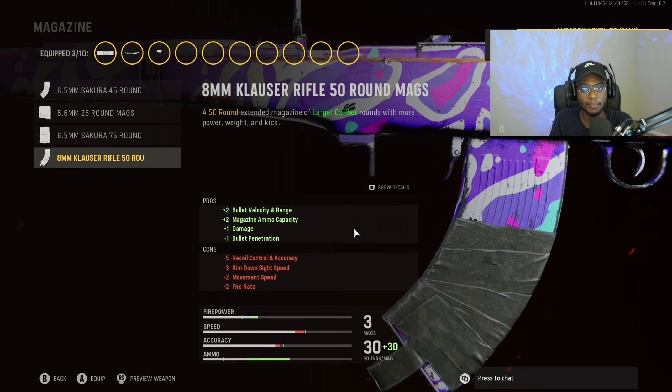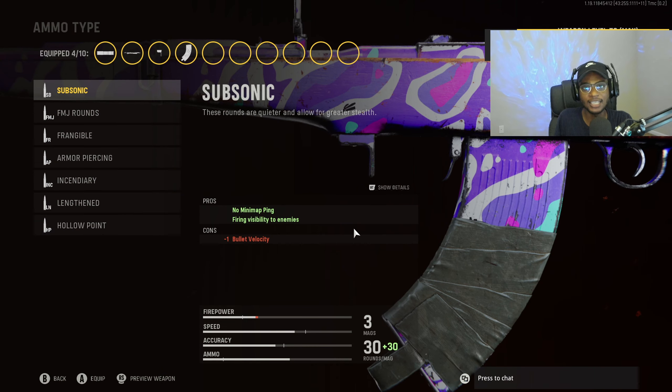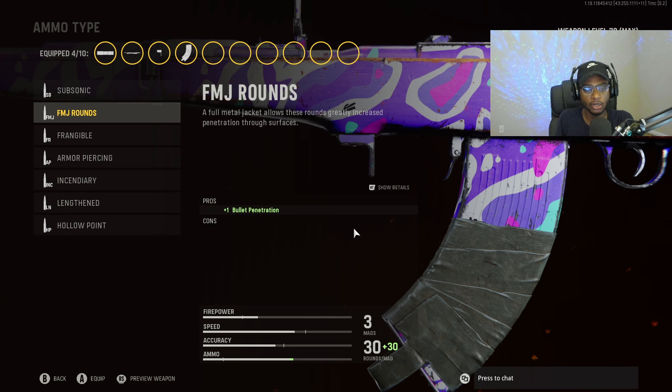For the magazine, we are going to run the damage rounds. It is still bugged — it's a 60-round magazine even though it says 50 — so we're going to reap the rewards of having more ammo capacity and a higher caliber round, getting ridiculously fast time-to-kills. For the ammo type, because Lengthened doesn't benefit the Automaton as much as other ARs, we are going to rock FMJ for increased bullet penetration so we can punch through walls and take people out in hard-to-reach areas.